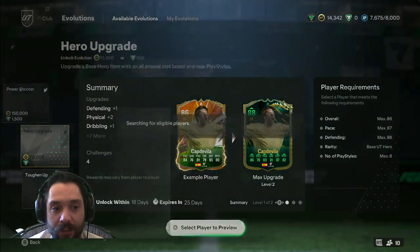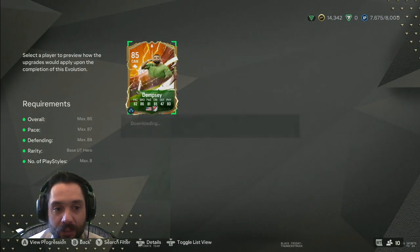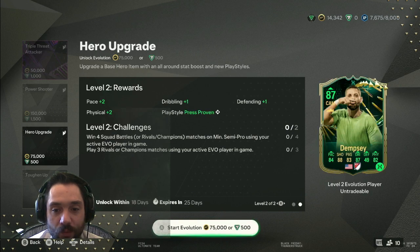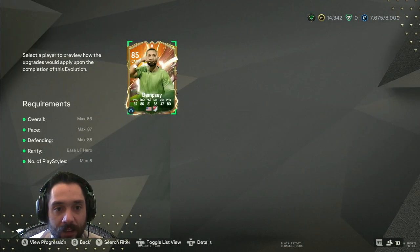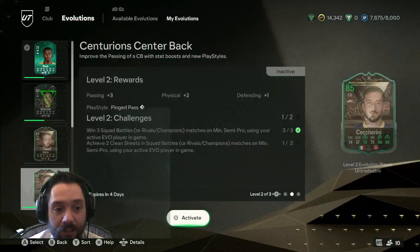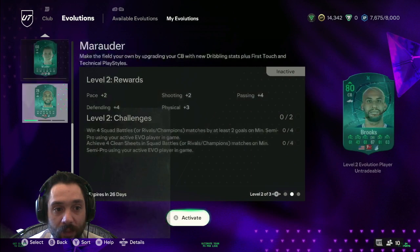One of the upgrades we're going to grab — we're going to save up coins — is this upgrade for Dempsey, so that should be awesome and fun. I can't wait to get that. We'll be working on that today, and we'll also be working on our current evolutions: Timothy Weah, Moeller, and Brooks.